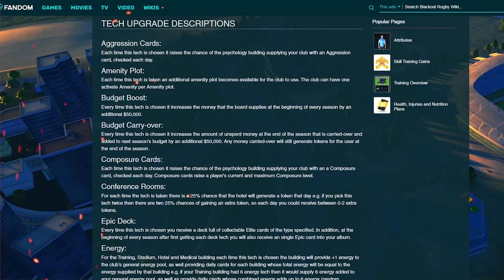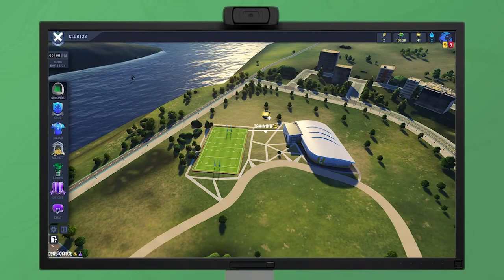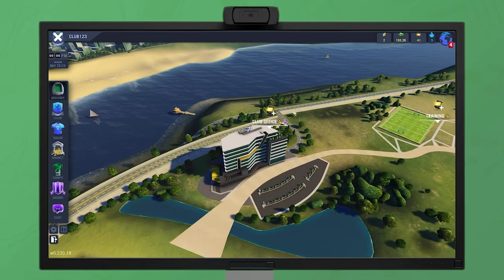More info on specific techs can be found in the wiki. Some tech improvements allow buildings to generate cards every day, or some buildings only provide cards in certain situations. For example, the office building supplies contract cards only when you have an ongoing player contract negotiation.